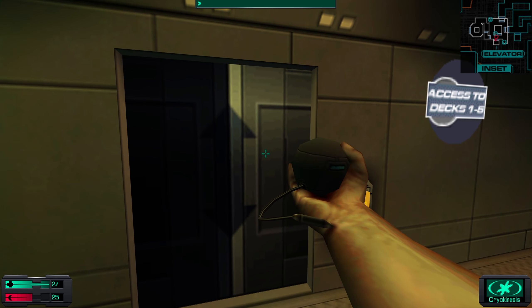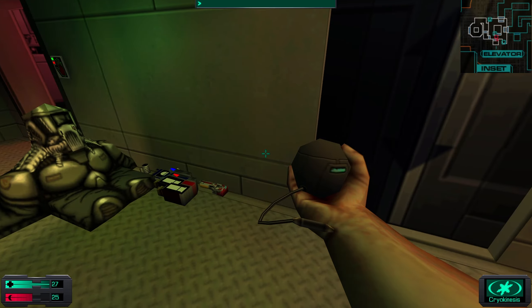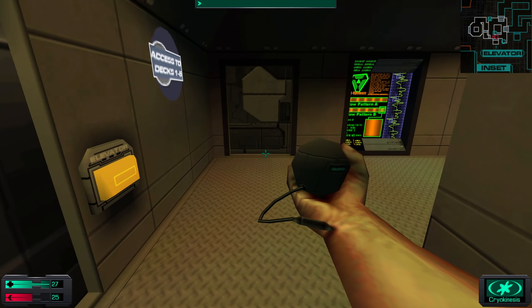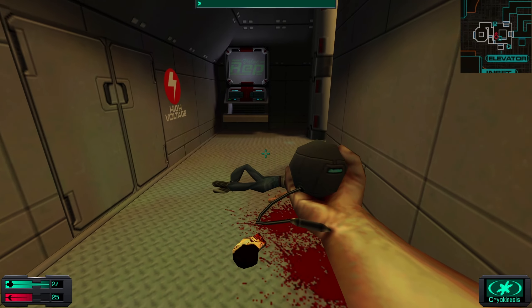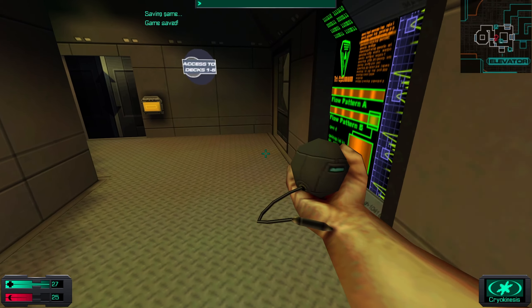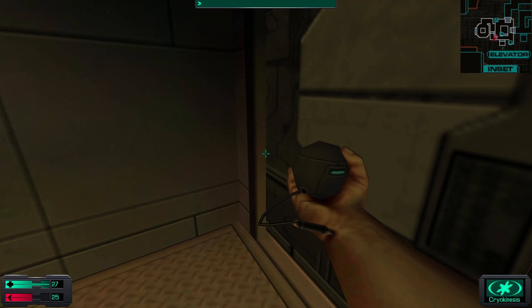The lift itself is actually a persistent area across all of the decks, except the very upper deck — the command deck, I think — because it takes a different elevator. You can store all of your items in the elevator and they will follow you to almost every single level of the Von Braun. This is the replicator I'm interested in. It also has a Psi Hypo in its list, but we can hack this and it will massively reduce the cost of Psi Hypos. So that is my next objective. We have everything we need from this area, so let's mosey on. There is a cutscene coming up.